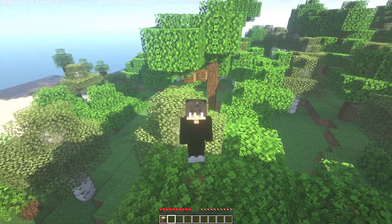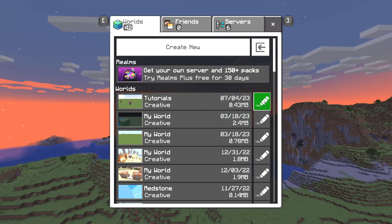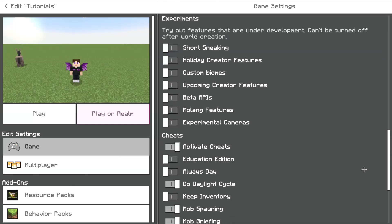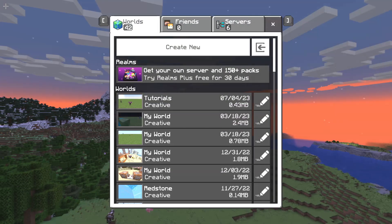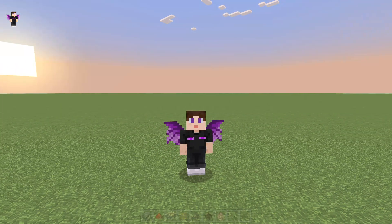Now I'm gonna show you how to keep inventory in Minecraft Bedrock. In Bedrock, click on the pencil icon on the world that you want to keep your inventory in. Then swipe down a little bit and search for the Keep Inventory option. Just click it and it will turn on. Now you can come back and open your Minecraft world, and when you die you will keep your inventory.